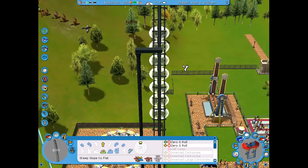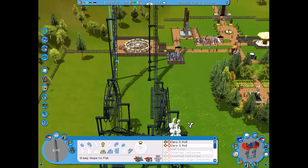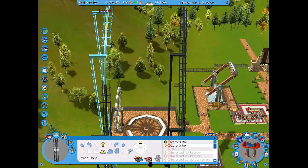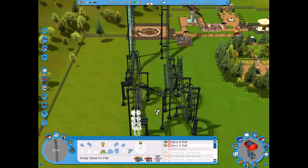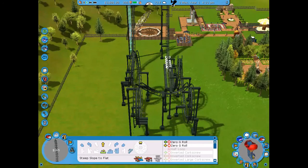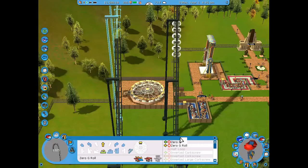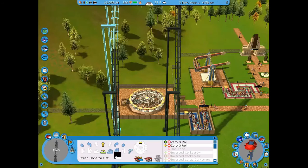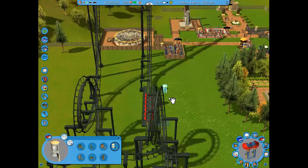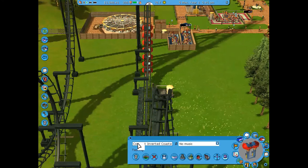The coaster goes up, up, and away — it makes it perfectly through the track. However, some of the cars fall off the track when the test ends. I extended the left spike a couple more notches to see if that would allow them to clear properly.